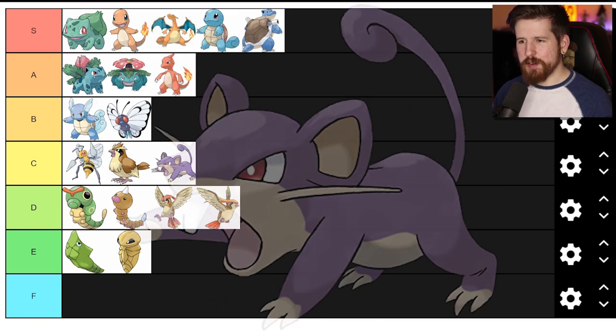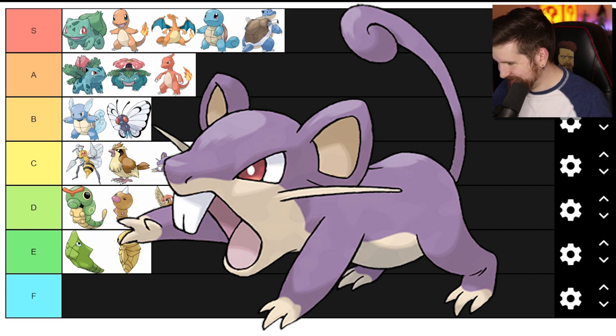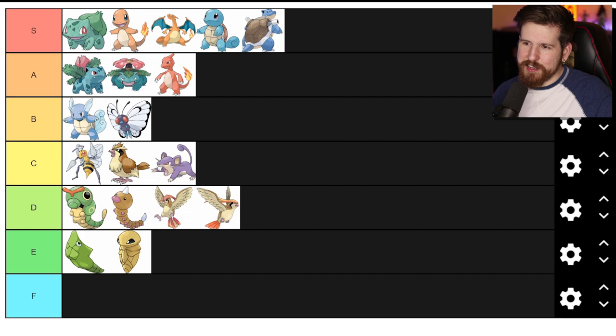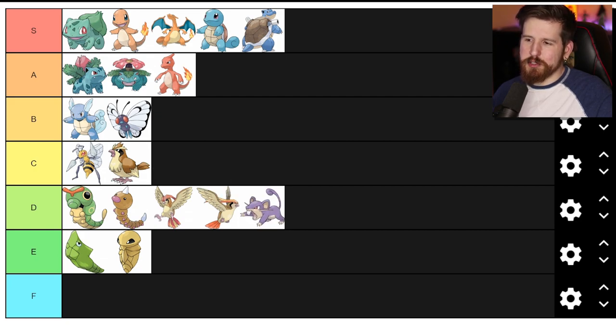Rattata - Rattata's a rat. Purple rat. Haven't seen those in real life - I've seen brown pigeons but not purple rats. Rattata I think has to go D tier. It's a little bit below the minimum that we should expect out of a Pokemon design. It's a rat, but it's purple, so now it's a Pokemon. I don't think so. You can't get away with that - not on my watch.